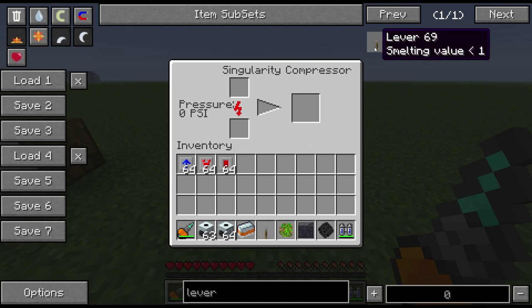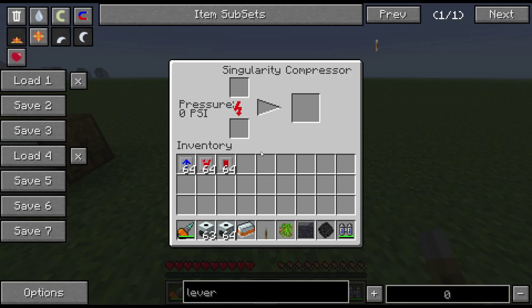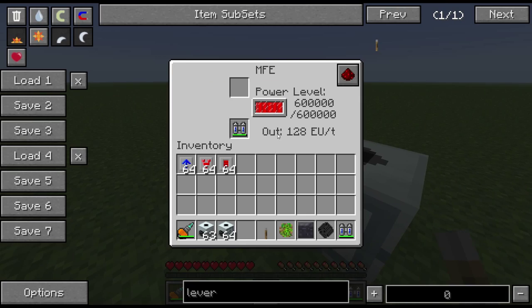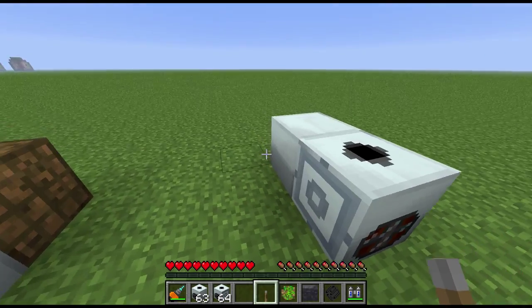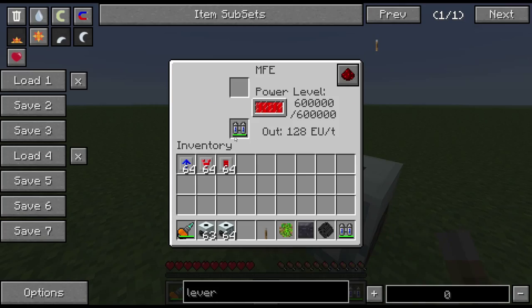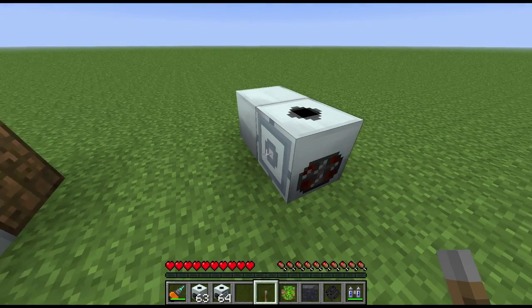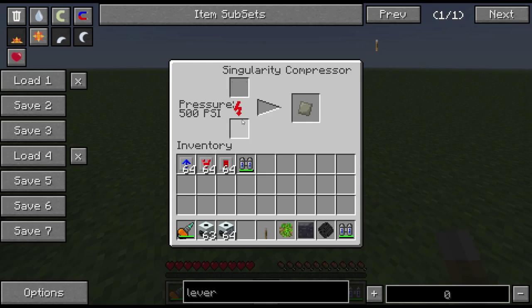For the singularity compressor you need a lever to get it going. If you don't put a lever on it, it will still work but it's going to go slow while the pressure builds up and use a lot of power — as you can see, extremely slow. Taking that out shows you exactly how much EU it's using just to do one operation when it's not warmed up.